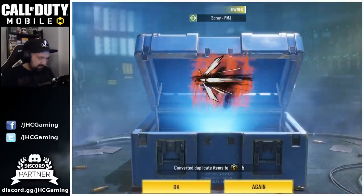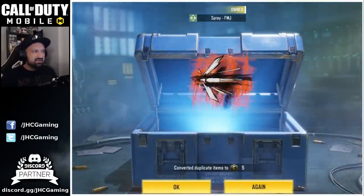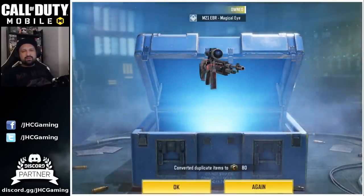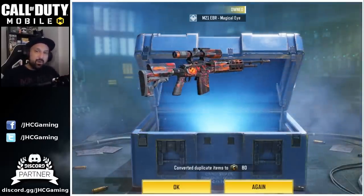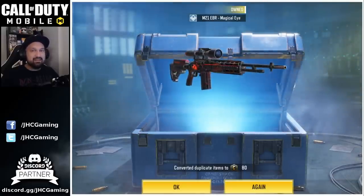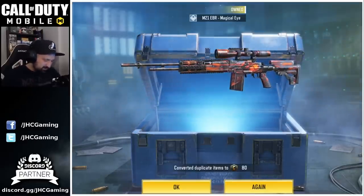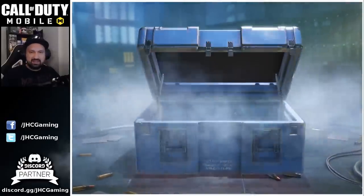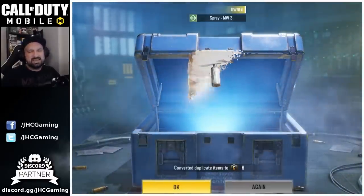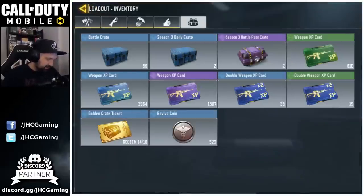We start with a spray. I expect to get some duplicates — when you have everything, it's gonna happen. I'd rather get 50 plus credits instead of these FMJ sprays; it's like five credits. We got three more. We need that AK. Come on. That's three times now — the wrong weapon again. I also got some comments. Some guys said they got the AK twice and don't have the M21. If we could trade, it would be amazing. That's 80 credits, by the way. Give me the AK. The spray — Wushu 6. And last one. We did get one of the two rare weapons, but the wrong one again.